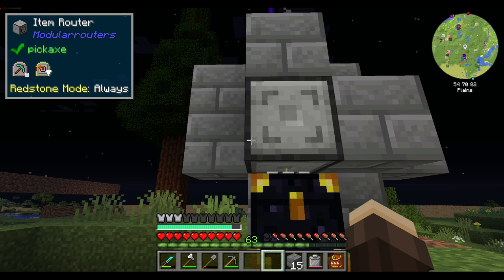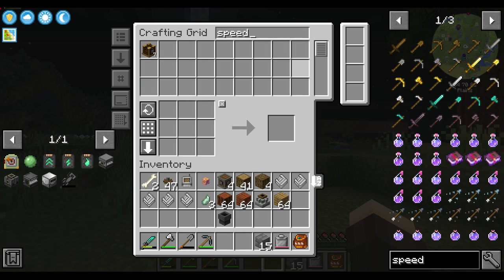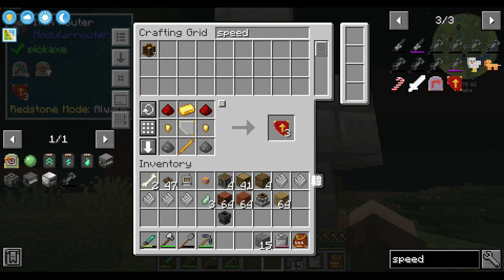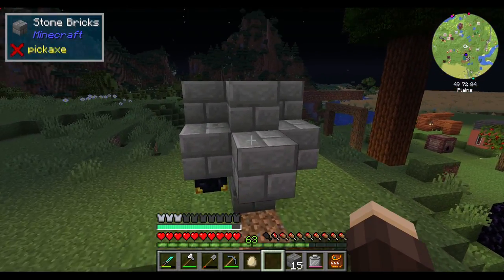Oh god, this is slow. Oh boy — speed upgrades. I think three will do. That's going a little bit faster. I think six is a good spot. Yeah. Now that's what I call ultra compact.